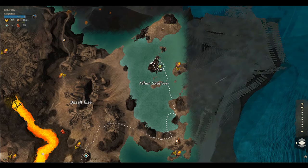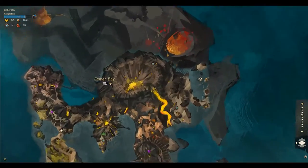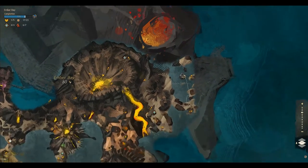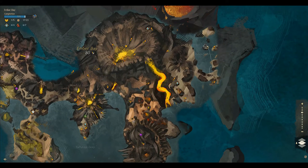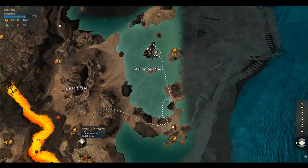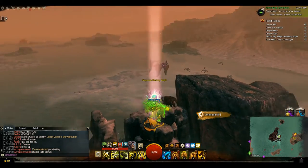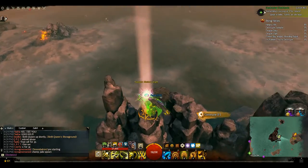It's gonna be on this island here. Just so you can see the full map — there's the full map. It's gonna be the east side Scratch Gate waypoint, head northeast. It's gonna take you to where all this karka stuff is.